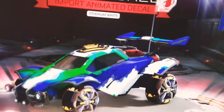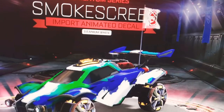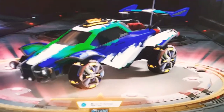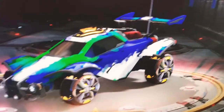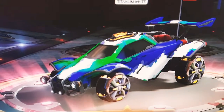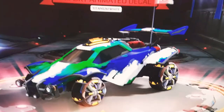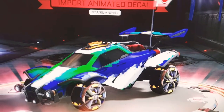Alright, on to the Import Blueprints. This one is called Smokescreen and it's Titanium White, so it's painted. As you can see, it looks pretty cool — I can't really explain it, but it does look good. Anyways, on to the next Blueprint.